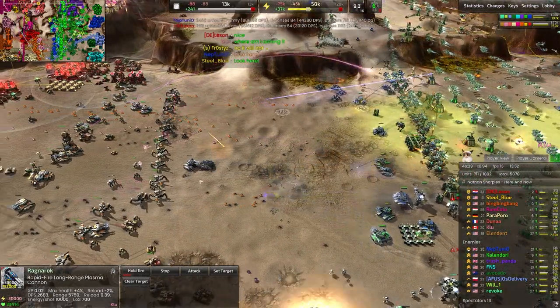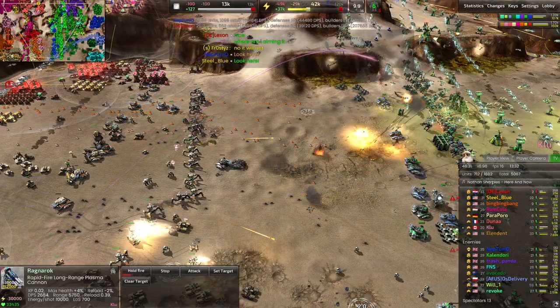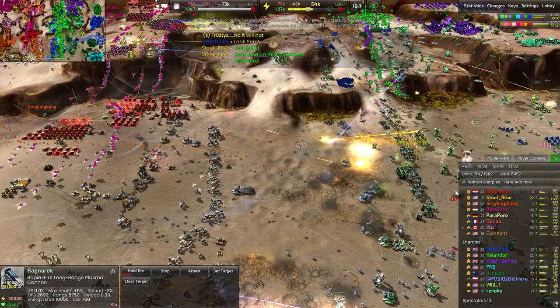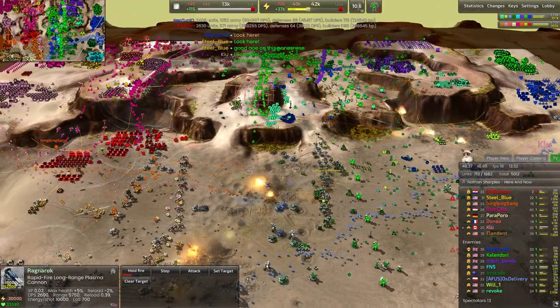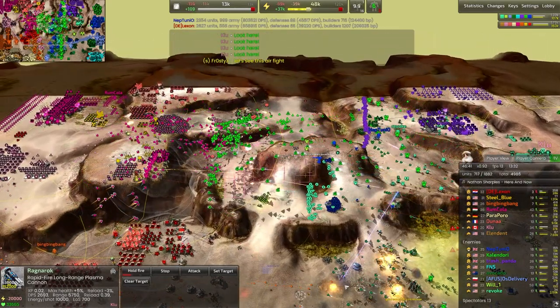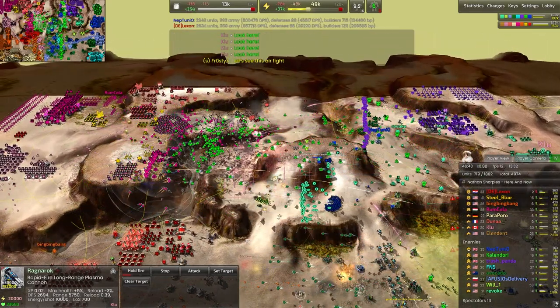These Thors have that EMP missile, so if we use this strategically we can EMP all of these Vanguards — basically everything on the front line can be EMPed aside from the other Thors. That is potentially one way to swing the battle in favor of the blue team. The fighters come out as the trap is sprung.